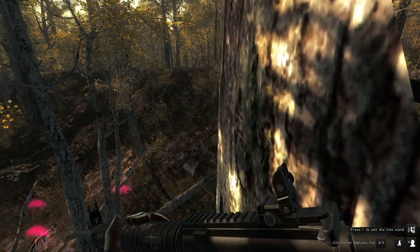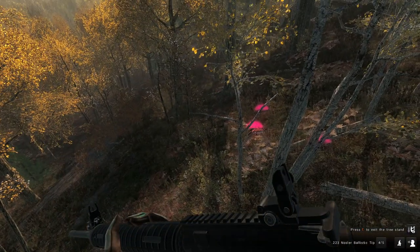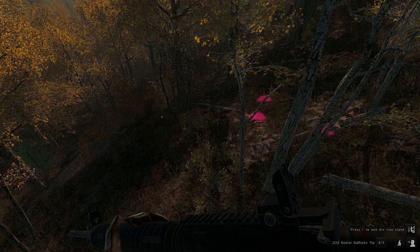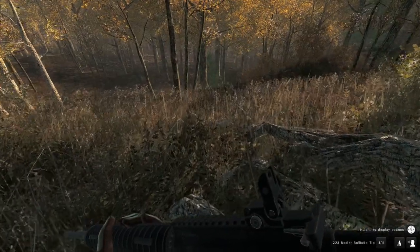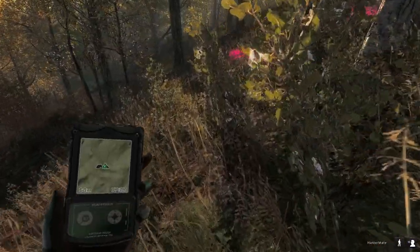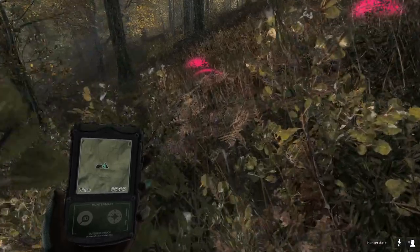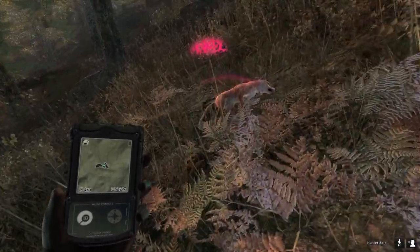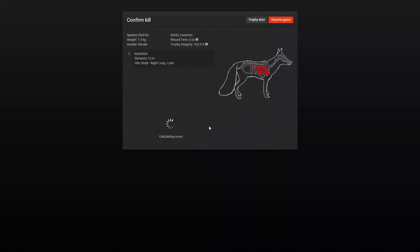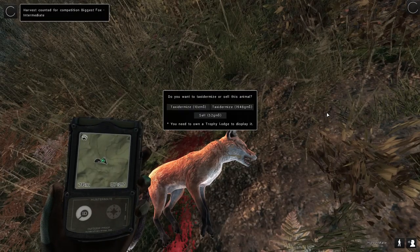G'day guys, we are back in the Classic at Hirschfelden and we've got our first fox of the day. I have been calling foxes and red deer, had a female red deer standing there just being annoying, and a fox did come up. I've hit it with a 223. It is a female, only a small one, and we hit the right lung and liver. We're going to get 52.1 - that is very nice. Let's resume the game.